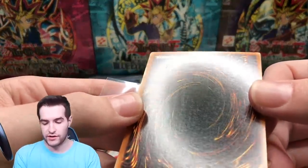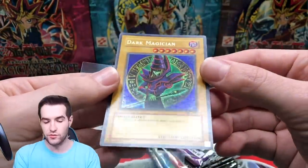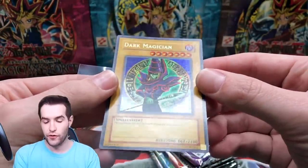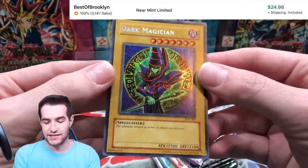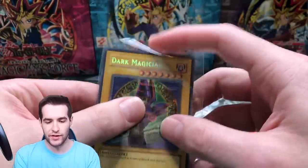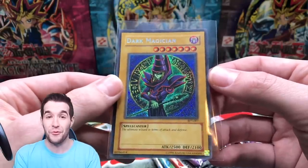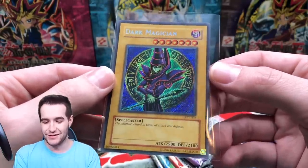Pretty good — there are some scratches you can see, but pretty nice, maybe the best one yet. So far the promos have been a lot better than the ones I had. Secret rare 2003 Dark Magician — the LOB art. I'm not sure why they did that, it's kind of weird, but it's two different arts which is better than the Blue Eyes which has one art.